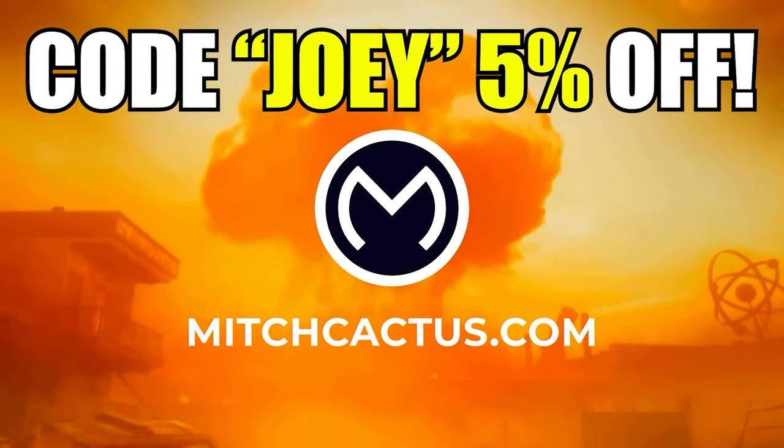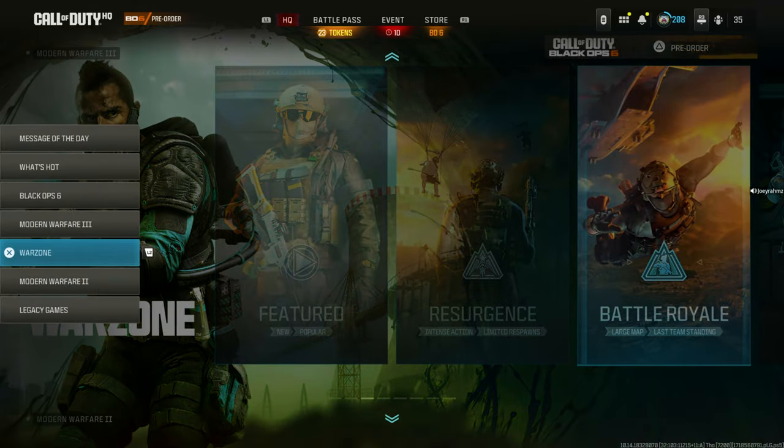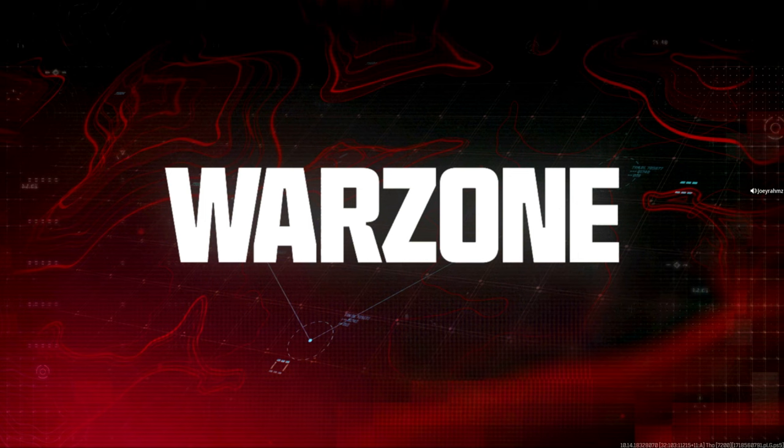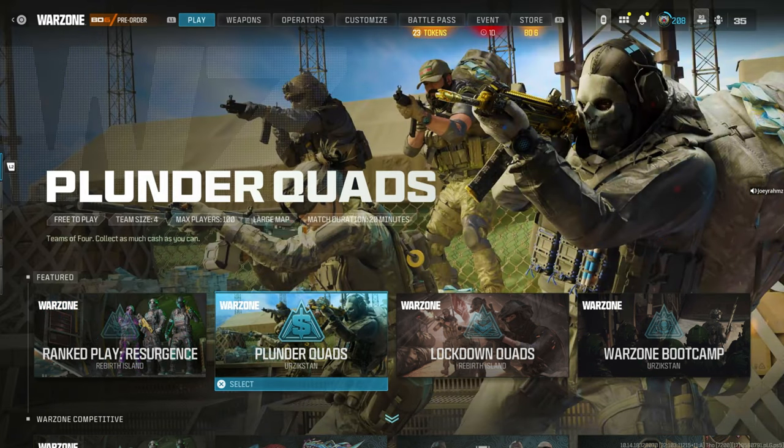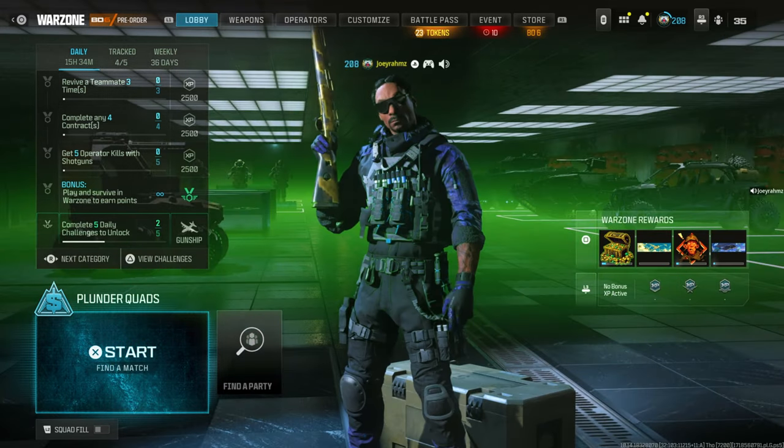Now let's get back to the video. What you're going to do is come to the Warzone section and then go all the way down to Plunder Quads. Plunder might not be in the game for much longer — they usually take it out every two or three weeks, and I think this is the last week. So make sure you do this ASAP. Go to Plunder Quads.